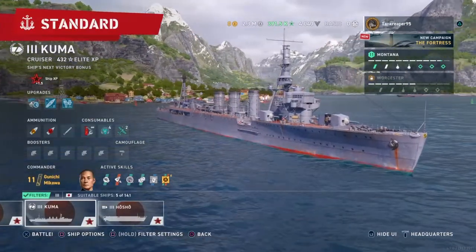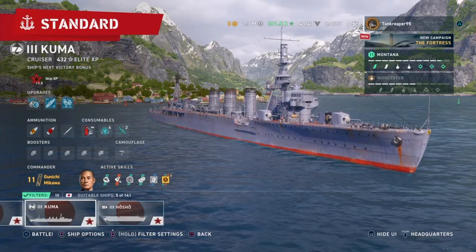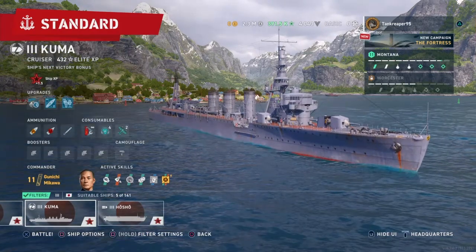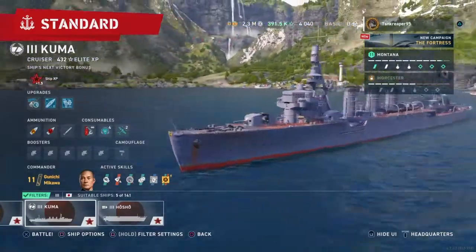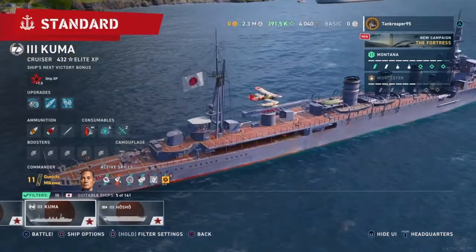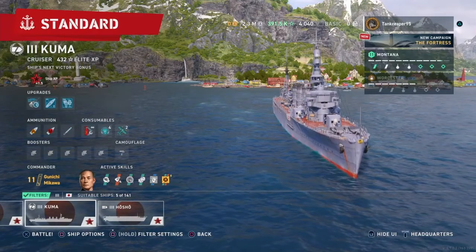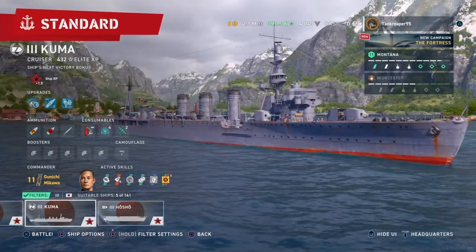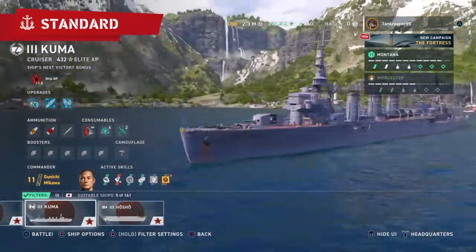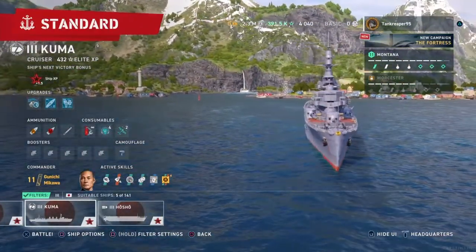Welcome back to another YouTube video with Tank Creeper. Today on World of Warships Console, we're covering the tier 3 Japanese tech tree cruiser, the Kuma class cruiser. We're going to do a ship review and then take it into gameplay to see how it works, doing some stats and a few other things.